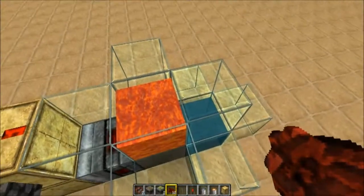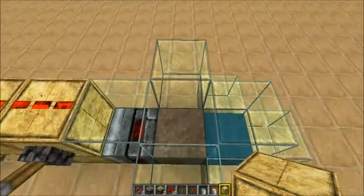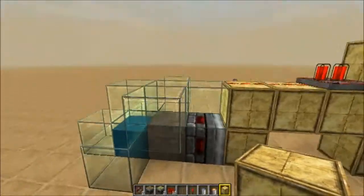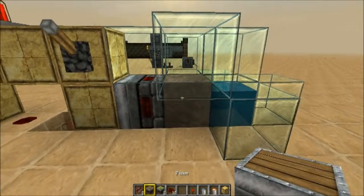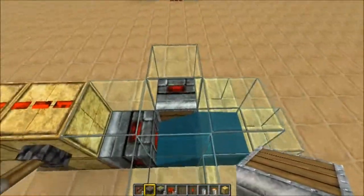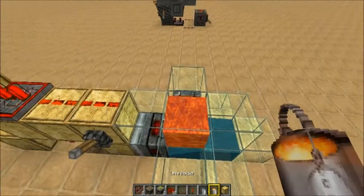What we need to do now — if you're playing in survival mode, grab an empty bucket and scoop the lava back up, or put a block in and harvest it. You want to get rid of the lava for a minute. We need a piston here, but we need it facing that way, so you need to put it in from this side. Place your piston laying down that way, then grab your lava again and place it back down.